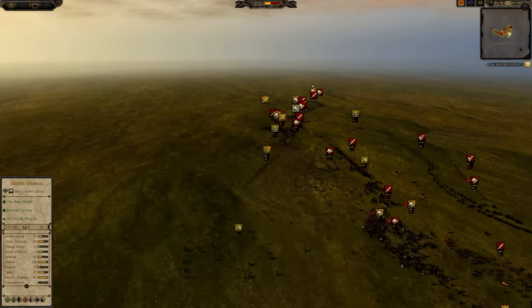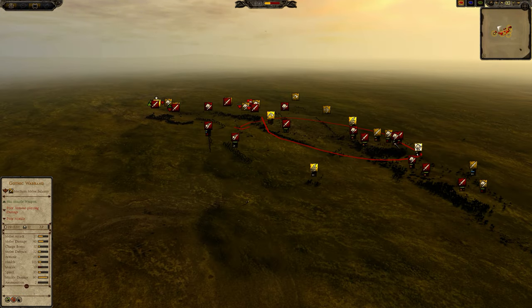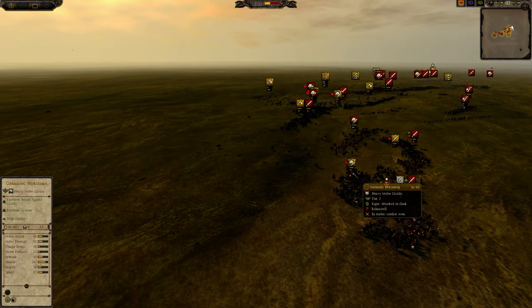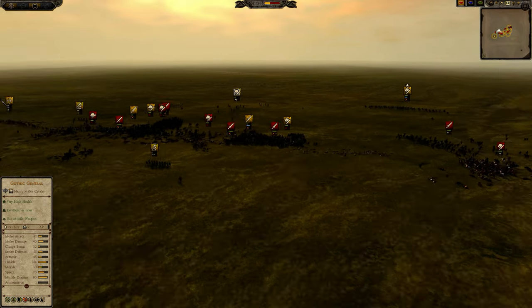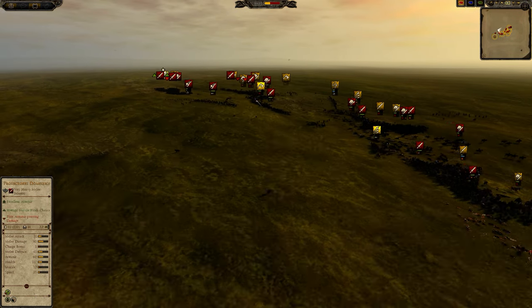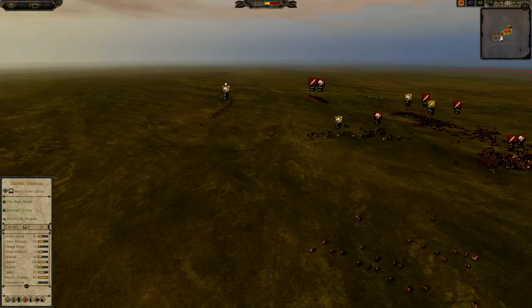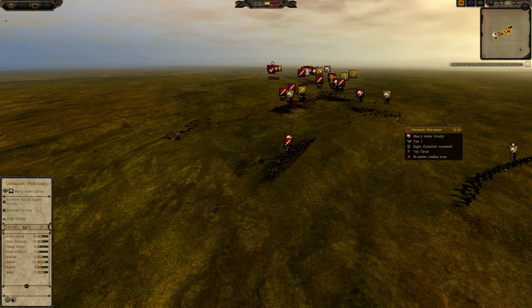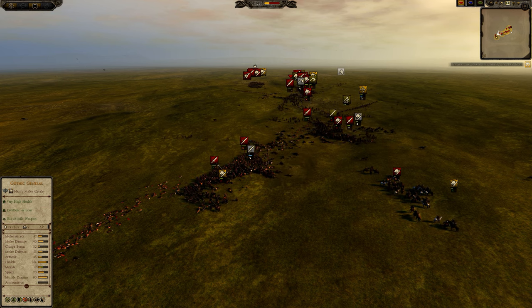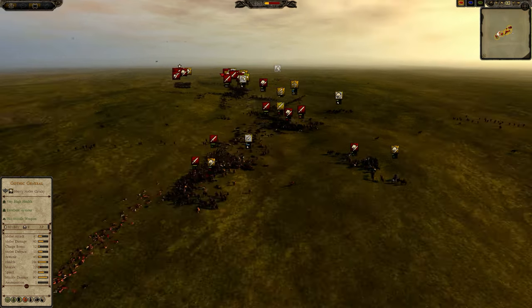Germanic horsemen coming in here, but the center is just disappearing now for Diplomat and his Goths. Brace is being used here to increase bonuses against cavalry. But at this point there's just not a whole lot that Diplomat can do. Most of his units are engaged — they are dead or dying. The more aggressive playstyle by Panda Warrior paid off against the very squishy gothic warband. The cavalry was able to do an amazing job, and then the infantry of Rome, even though not as strong as the gothic warband on the charge, were able to move in and do a lot of damage.